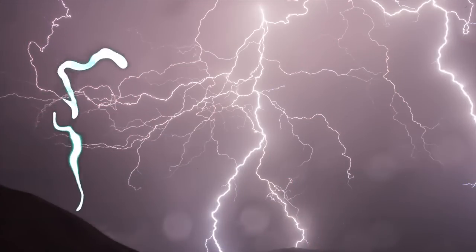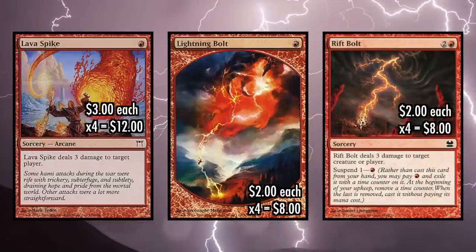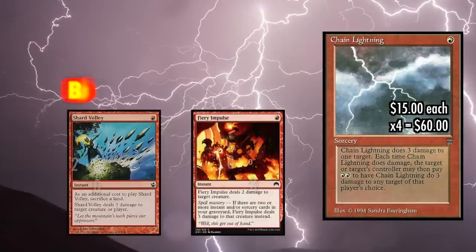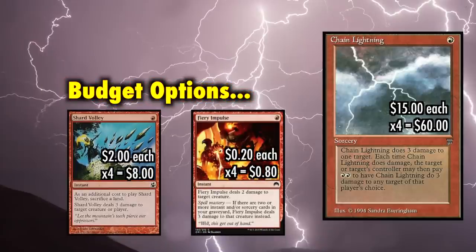Continuing on, Legacy burn also plays playsets of Lava Spike, Lightning Bolt, and Rift Bolt. The first Legacy power-up is also a costly one — Chain Lightning, which will currently run you $15 each. The spell is essentially another Lightning Bolt; 99% of the time it's simply one mana to do three damage at instant speed. But luckily that means there are a lot of budget alternatives available. My own budget recommendations for replacing Chain Lightning are either Shard Volley or perhaps the newly printed Fiery Impulse, but there are a lot of choices.